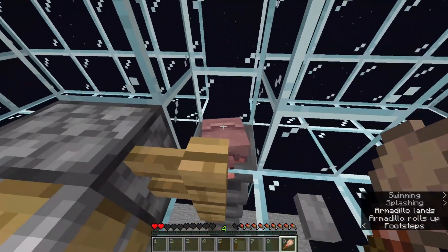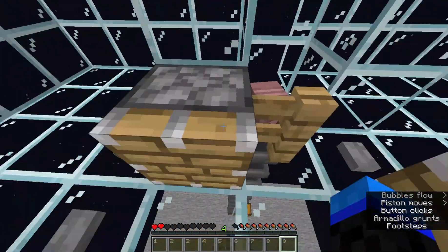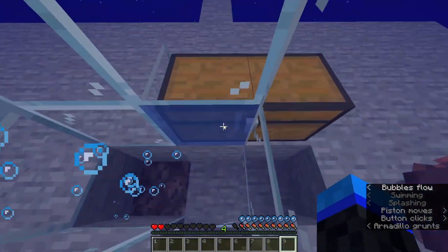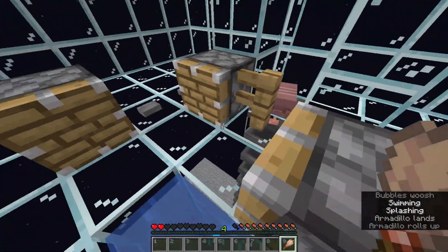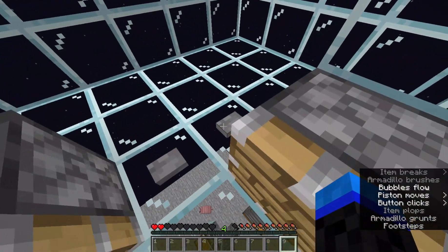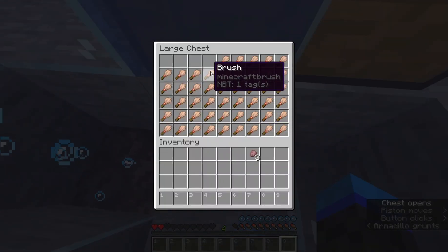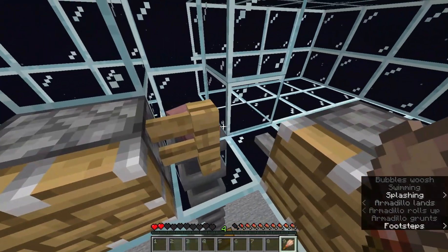There are also hoppers that collect the scutes that you brush off the armadillos, so it's very very efficient. Sometimes it doesn't exactly go into the hopper and you'll collect it manually, but that's fine. It would be even more advanced if you added a crafter to automatically craft the scutes into dog armor, because that's all the scutes do. Just keep repeating the process.